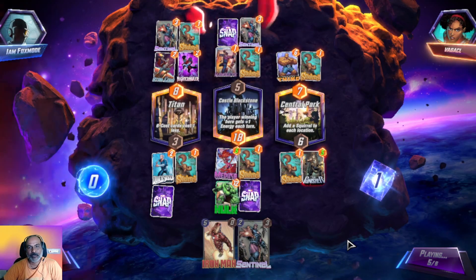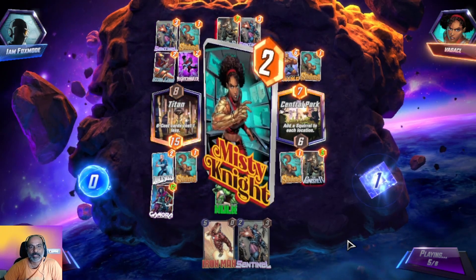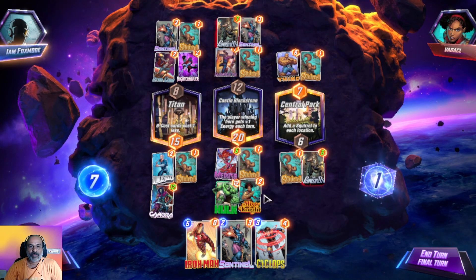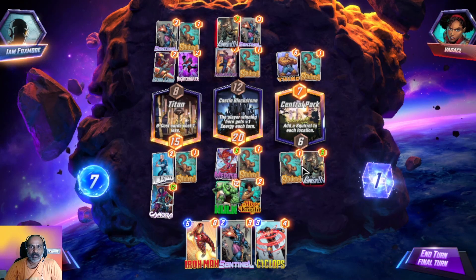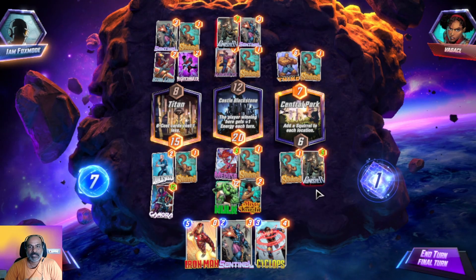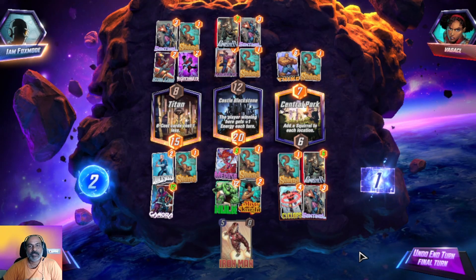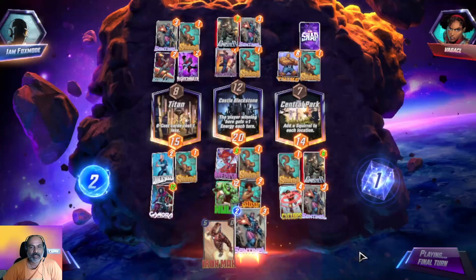He went with Punisher. Gamora is taking that power. We got two locations locked with our wins. We can use seven points here with iron man — six plus two is 12 with Iron Man, but seven plus six is 13. That's nicer — instead of 12 points we get 13, and with Sentinel we get 14.